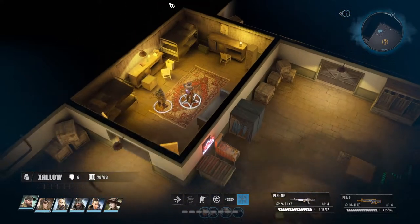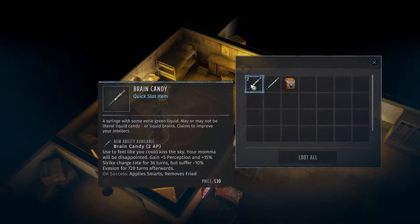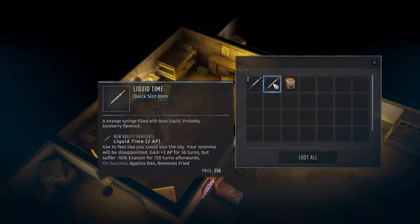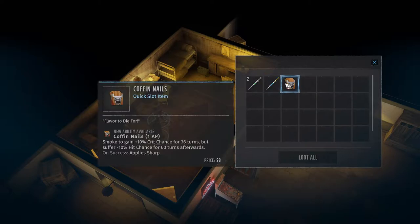What do we have in here? A drug stash. Brain candy — a syringe with some eerie green liquid, claims to improve your intellect. 'Used to feel like you could kiss the sky' — gain plus five perception and plus 15% strike charge rate for 36 turns, but suffer minus 10% evasion for 720 turns afterwards. Liquid Time — gain plus three action points for 36 turns but suffer minus 10%. Coffin Nails — smoke, plus 10 crit chance for 36 turns but suffer minus 10% hit chance for 60 turns after.